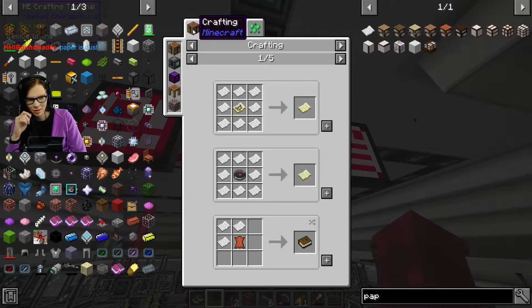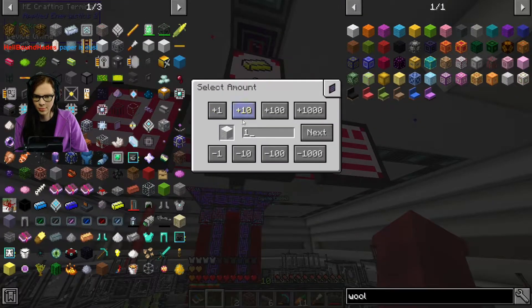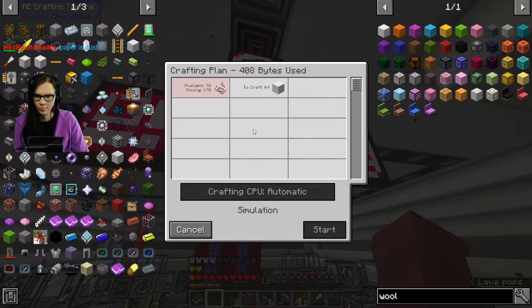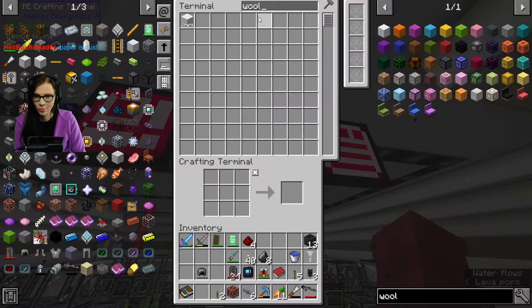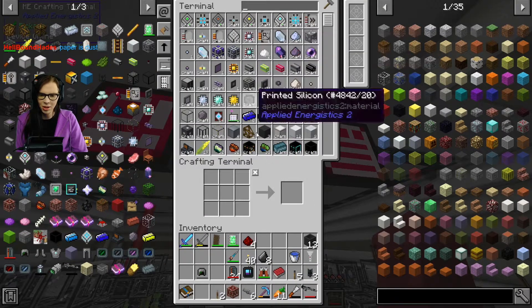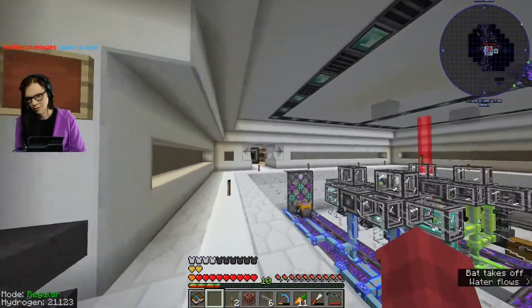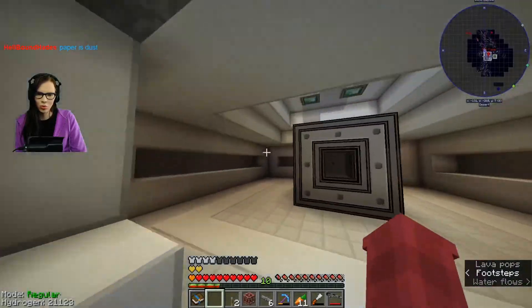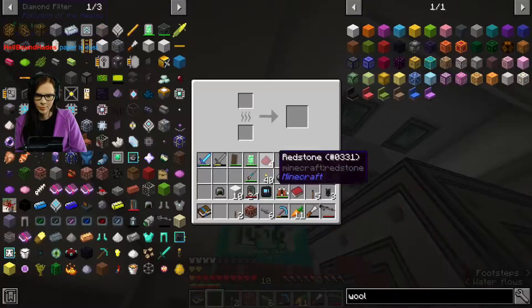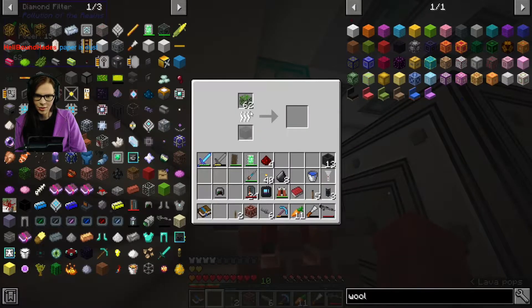Is paper dust? Paper is dust? Then what's carbon? It's wool, right? Can I make ten wool? Ten's probably enough. That'll do us for now. Yeah, sulfur and carbon. Nice.